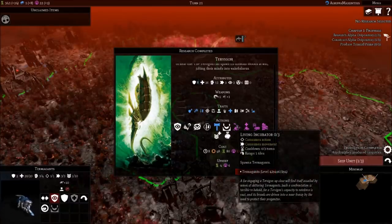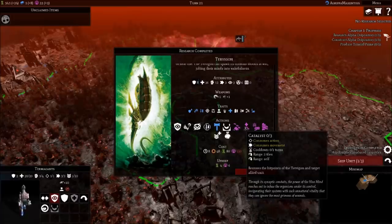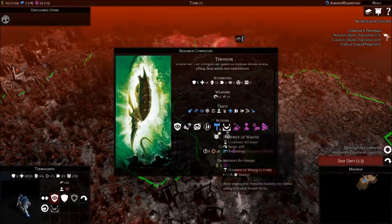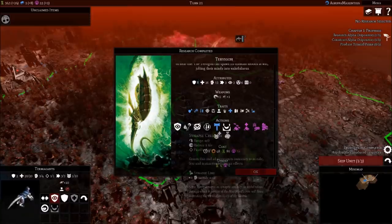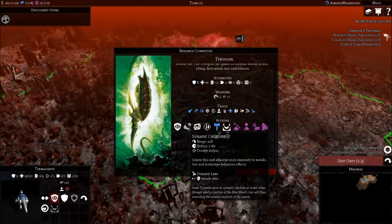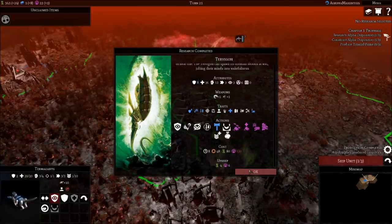The Tervagon has a living incubator ability, a catalyst ability that restores hit points of the Tervagon and a target allied unit, a brood progenitor that increases attack for missile units, and mass incubation. We really want to get one of these out as soon as possible. This is also a synapse creature. The reason the synapse ability is so important goes back to the Hive Mind thing - if we've got this near our Termigants, we don't necessarily need to be near the Hive Mind, and they'll still have a connection to it.